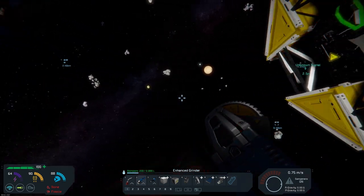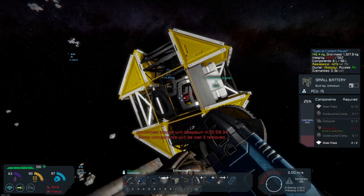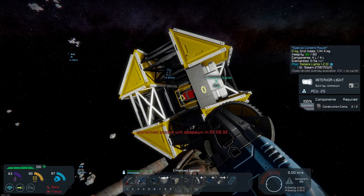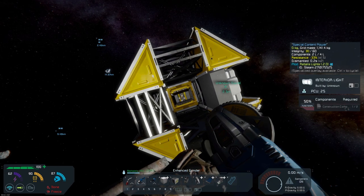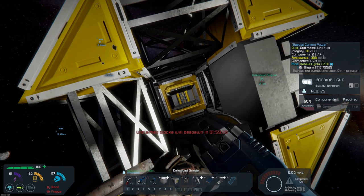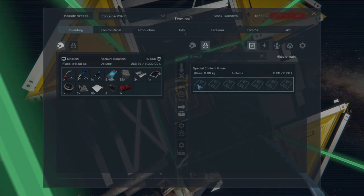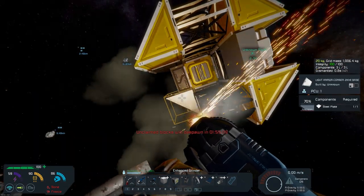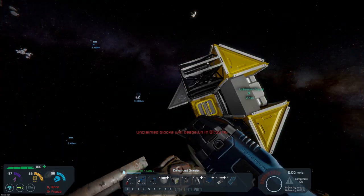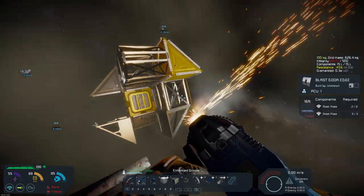I think the parachute hatch is hidden behind the battery here. Let me grab that canvas — it's got silicon and stuff in it, so it's kind of handy if you're low on silicon. We supposedly found silicon in that rock, that asteroid where we're parked.